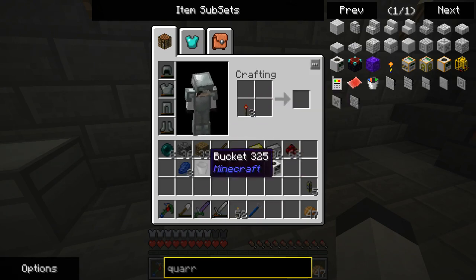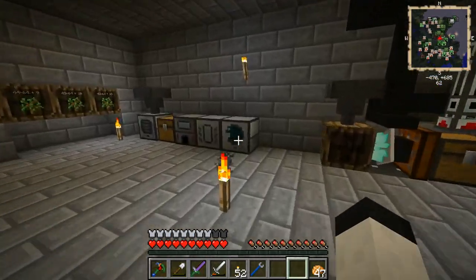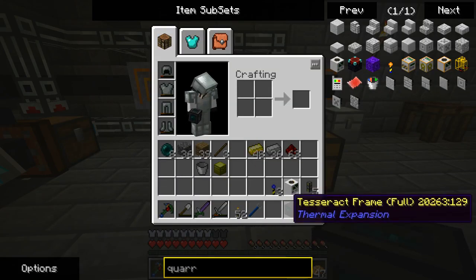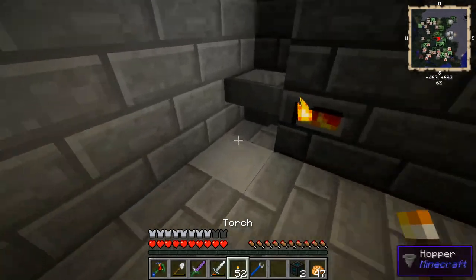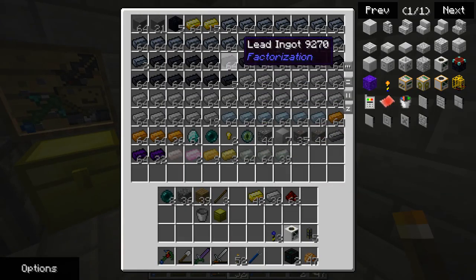Another thing I want to do along with the quarry is make some landmarks. Because if I'm going to make it, I might as well go the whole way. What do these just take? Silver. Simple. Should've looked it up beforehand though.